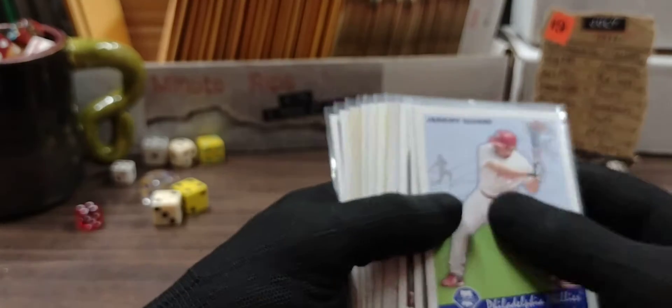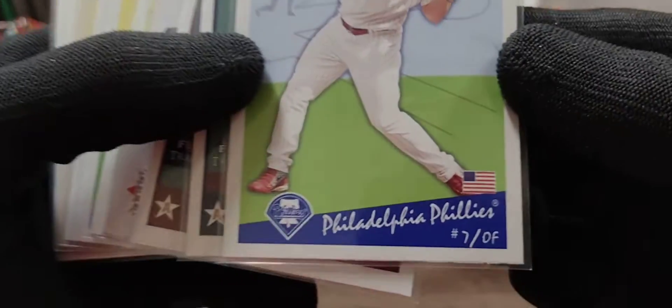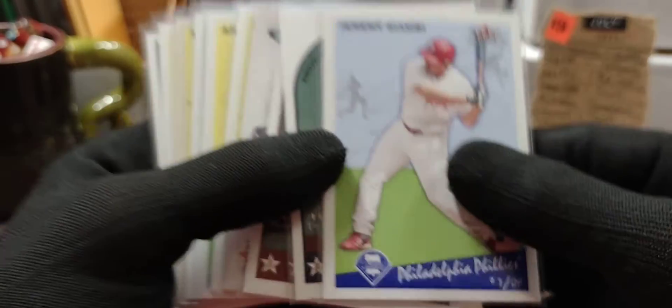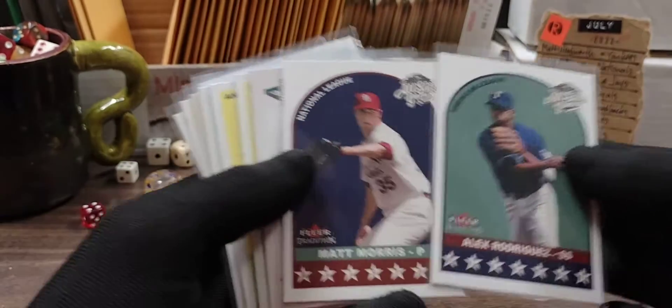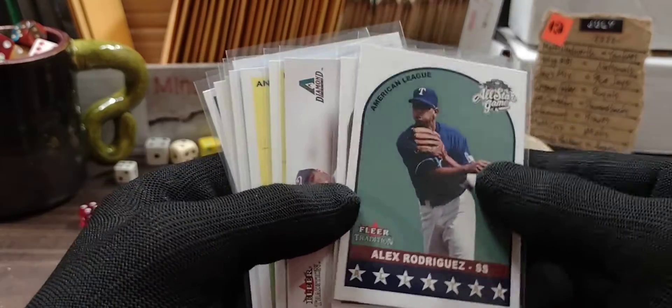Welcome back to Minute Rips. I love the Flair traditions — I love the stock, I love the designs. I like how they put the player's number and position on the cards right there, that's pretty cool. These all-star cards are sweet looking, one from each league.